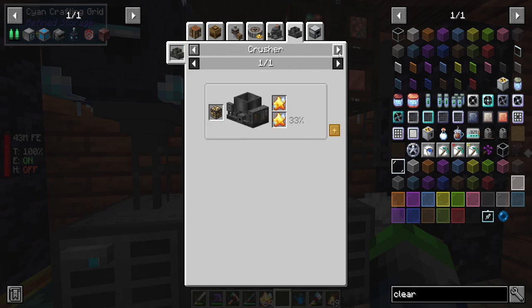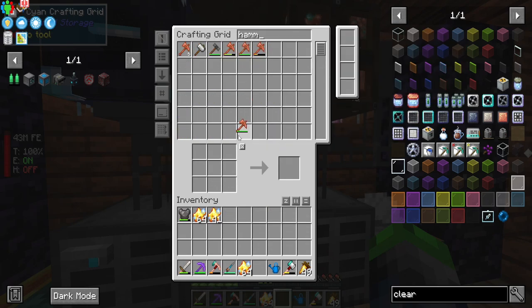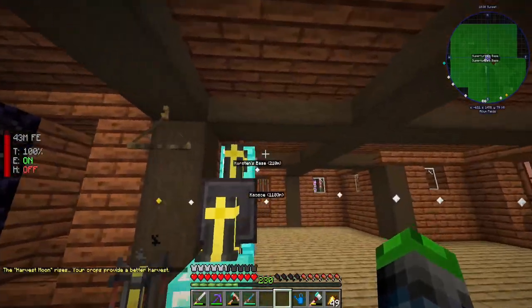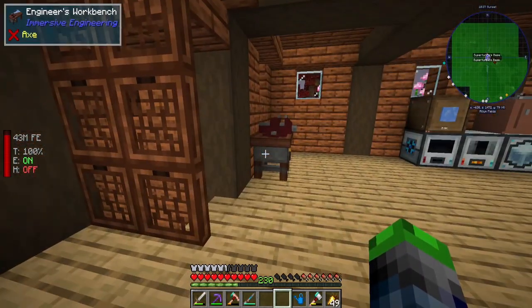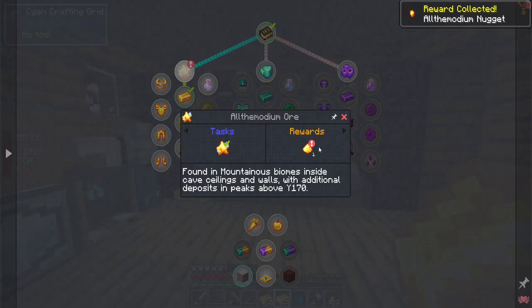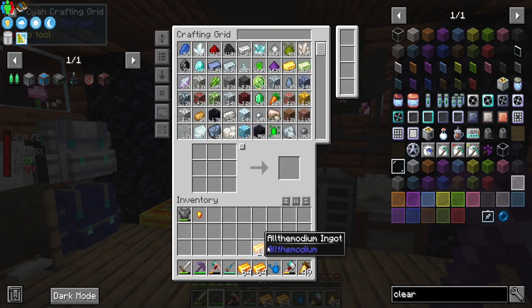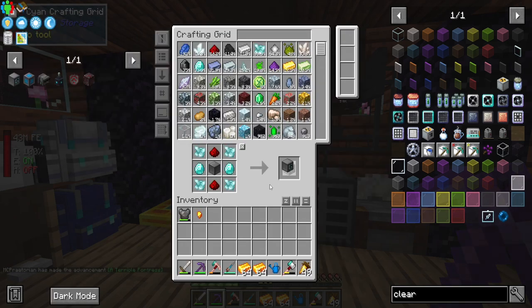Let's get a copper hammer going. We've got almost six stacks processed up — Harvest Moon rising scared me for a second! Now we can get all of this processed. We got Allthemodium ingots and dust coming right in. We can complete the quests too — got an ingot, got more dust, got a full ingot. And yes, we have the emerald jetpack.